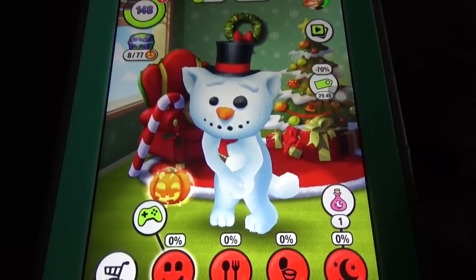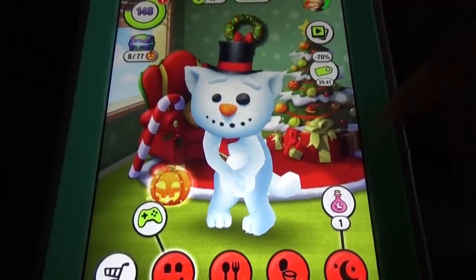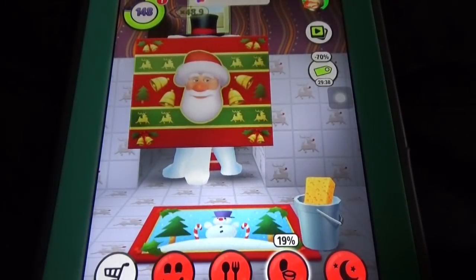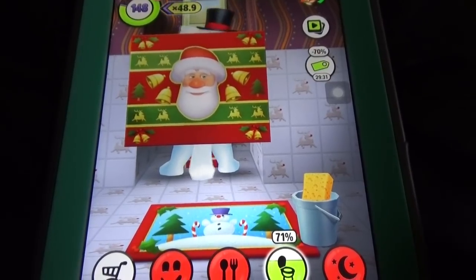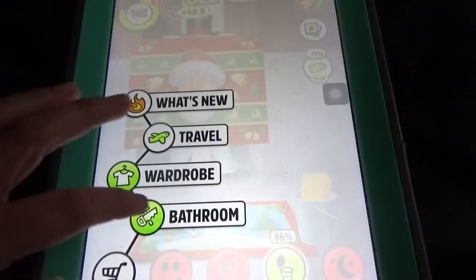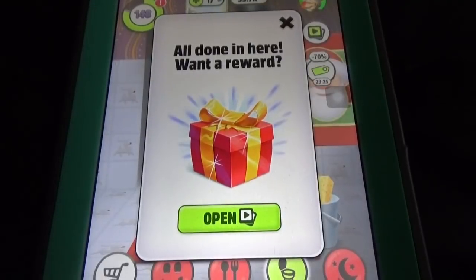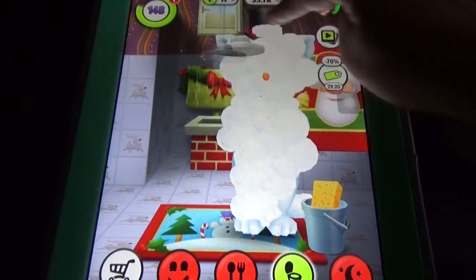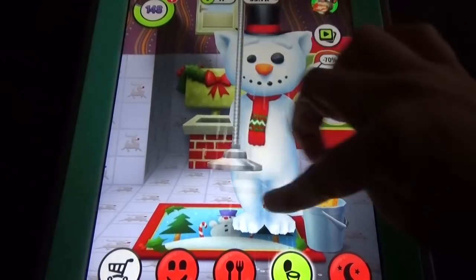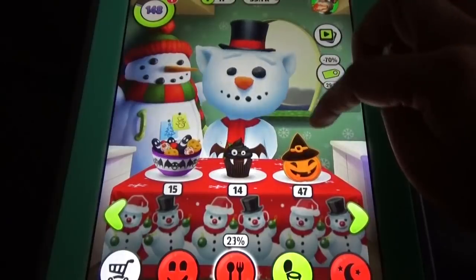Coming to My Talking Tom, there are four different options available: the bathroom option, a shower option, party, and shower. You can click on the bathroom and change everything. One thing is that it has no outdoor option — but there is a travel update available where you can travel to different places.